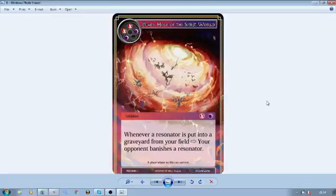Next up is the Black Hole of the Spirit World — a four-cost, two fire and two dark addition. Whenever a resonator is put into a graveyard from your field, your opponent banishes a resonator. Out of all the cards here I quite like this, but I feel like it's not necessarily the best for Lapis. You could potentially splash this into a Dark Alice black-red build — that way you make sure your opponent has to get rid of resonators if they attack you. It is a four-cost though, so by turn four many major plays have already been made, and Red and Dark don't usually have ramp.